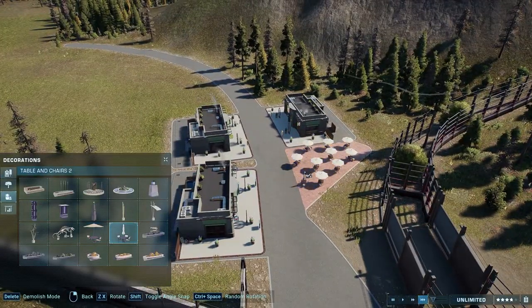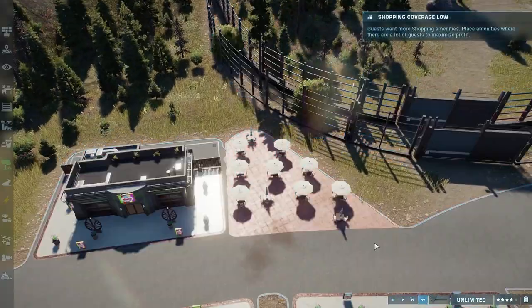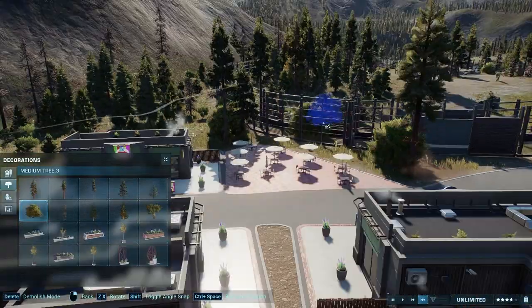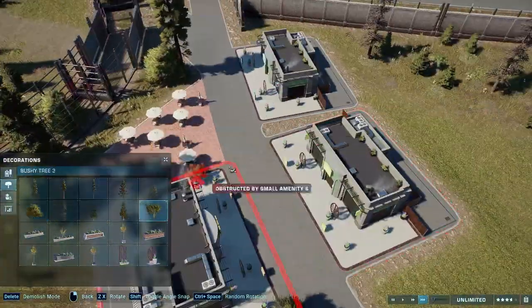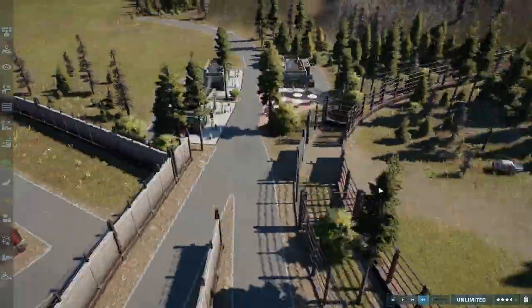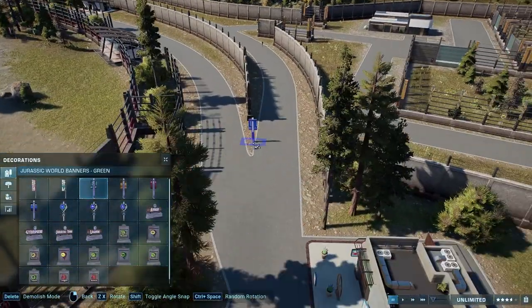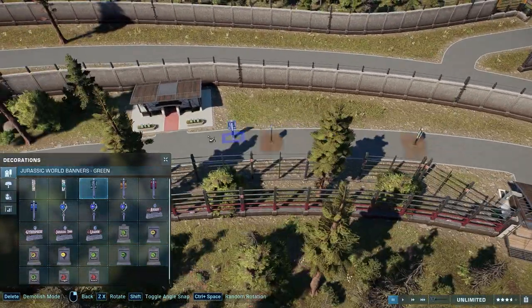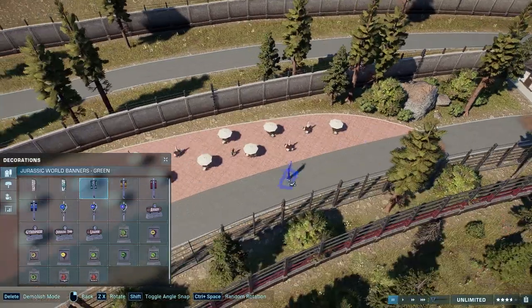Anyway, we are working on a little bit of an amenity area. There's a long gap between when you get off the monorail and down to here where there are no amenities in between. So this is going to be a little stopping area for the guests to get food, get drink, shop, spend some money, fund the park — stuff like that.